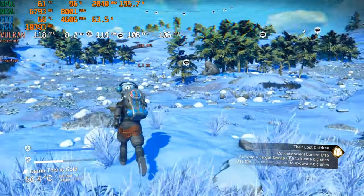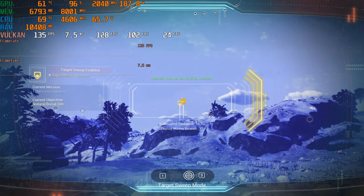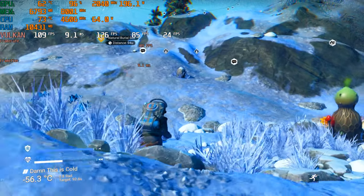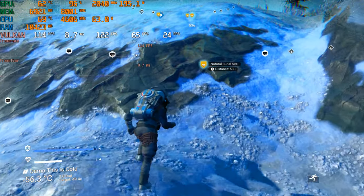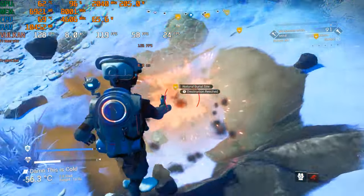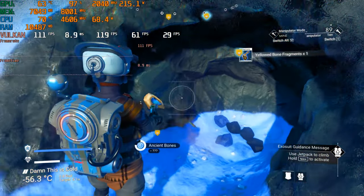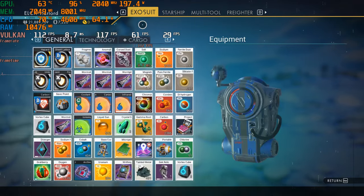So the game is a bit stuttery, but let's go find some bones. At 1080p native resolution, this is a really solid experience. The GPU power usage is only at 195 watts when it can go up to 250 watts, showing the GPU still has a lot of room left in it. Nice, rare item found!